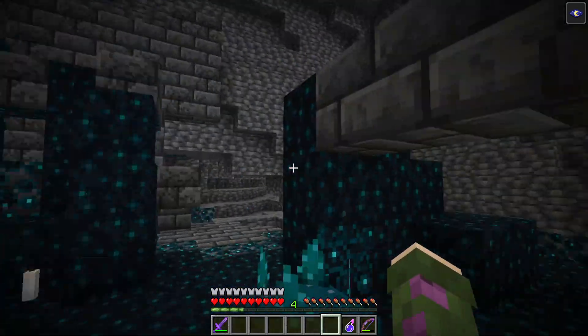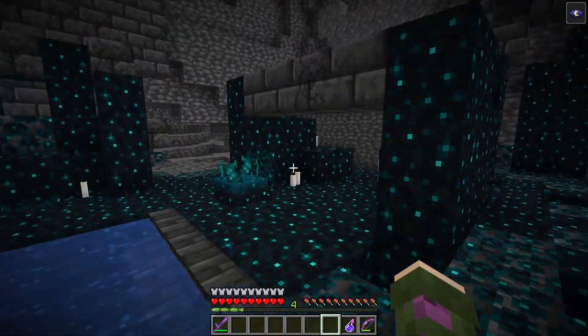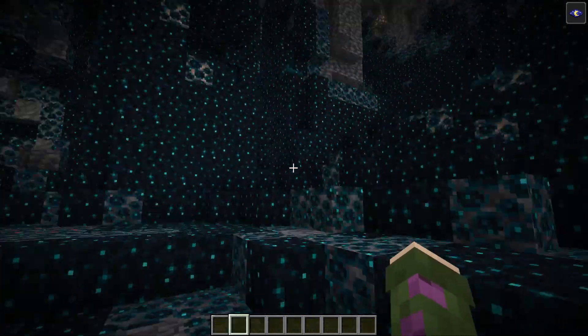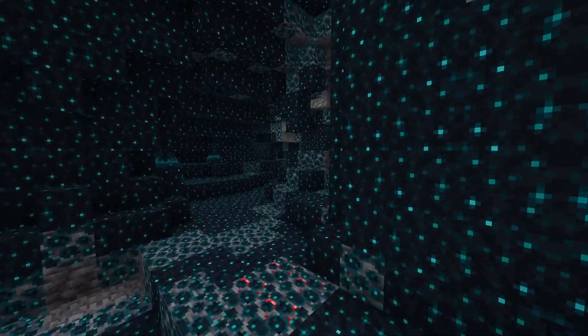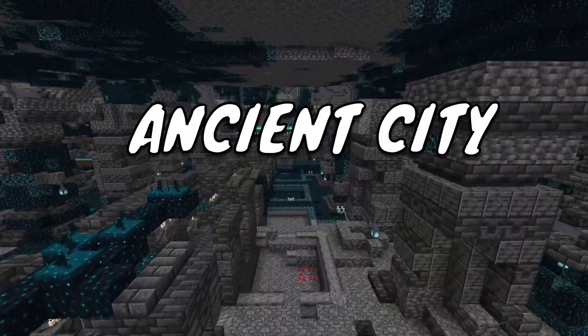And there is the Skulk Shrieker, which makes a shrieking sound and can also wake up a dangerous monster. These blocks can be found in the new Deep Dark biome alongside a new structure, the Ancient City.